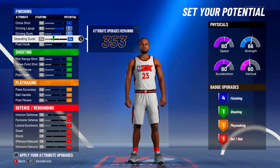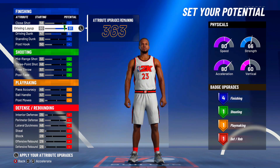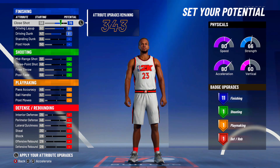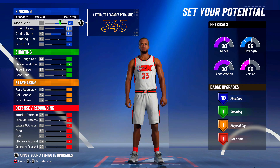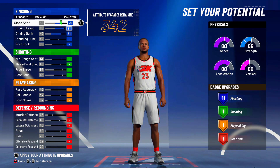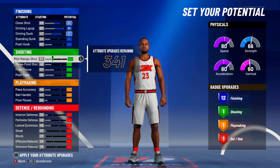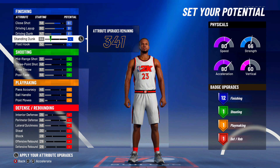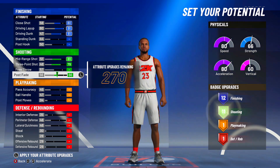There are two ways y'all can set up finishing. One way is to max out everything except close shot. Or y'all can max out your close shot to 12, just enough so you can get 12 finishing badges. Or if y'all don't want finishing badges, you can honestly just put up the standing dunk, because you might need a certain type of standing dunk to get the animation. So y'all can sacrifice that and take down the close shot.